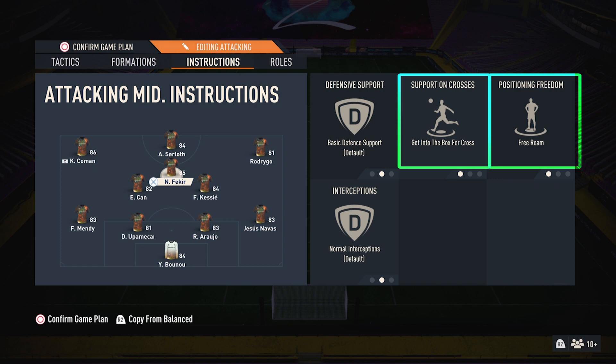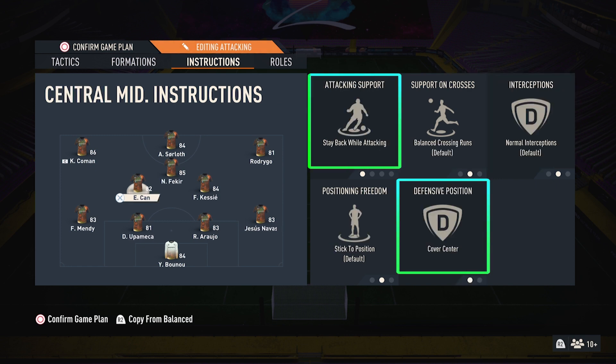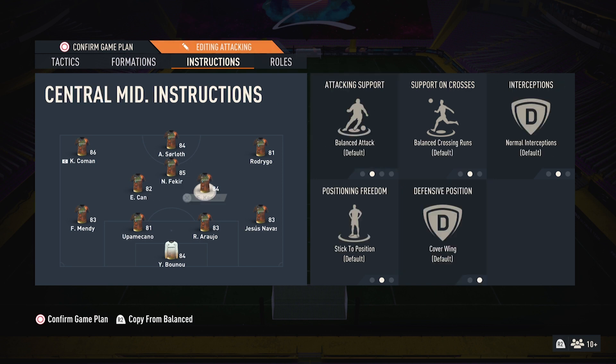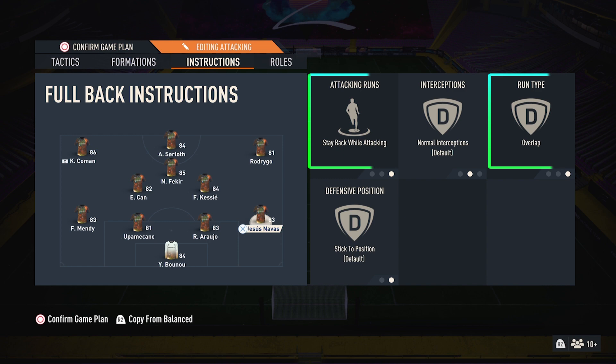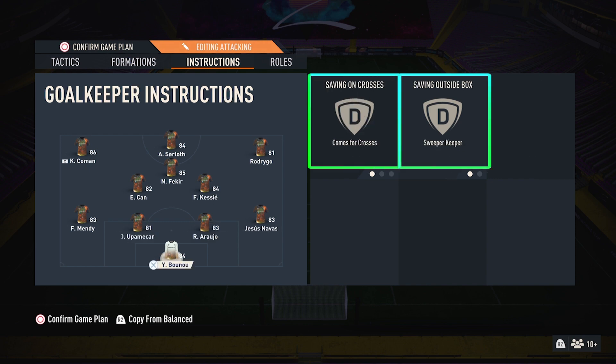CAM: get into the box for cross and free roam. First midfielder: stay back while attacking and cover center. Second one: completely balanced. Right back: stay back while attacking and overlap. Left back: stay back while attacking and overlap. Both center backs are balanced, and keeper: comes for crosses and sweeper keeper.